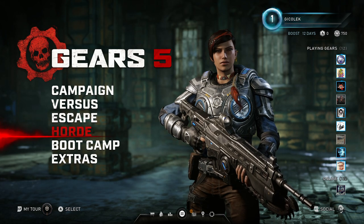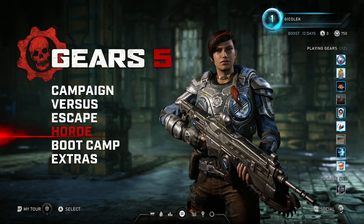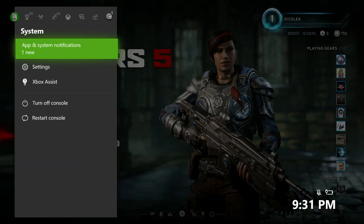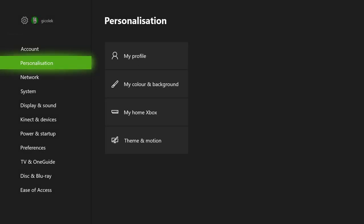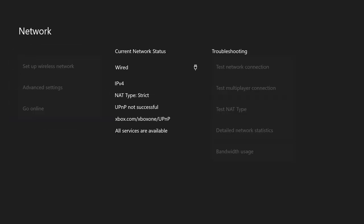Horde and Escape. Horde is the favorite mode of multiple people, and what I'm going to do right now is test if it's possible to play it offline. Let me take a look — I'll turn my Xbox offline. Network settings, go offline.